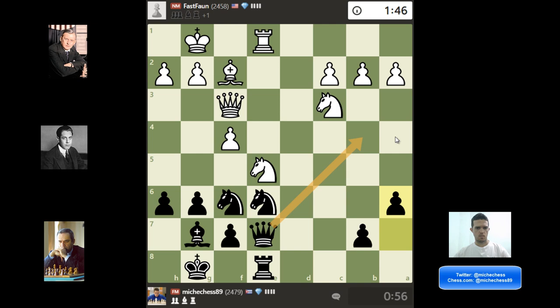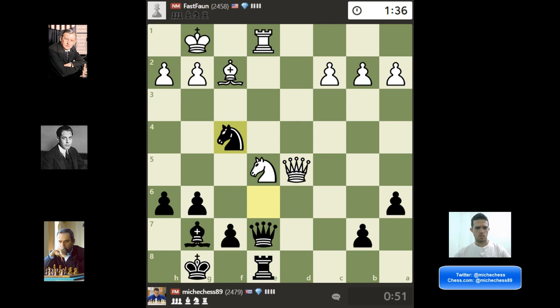I was planning something like Queen B4, attacking the pawn on B2 and attacking the pawn on F4. At this point my opponent blunders, so this was really good for me. I'm going to come back in the game — and this is exactly what I needed.